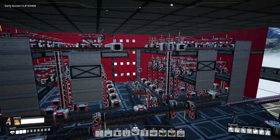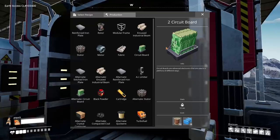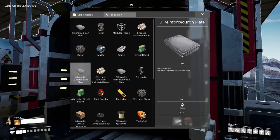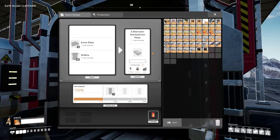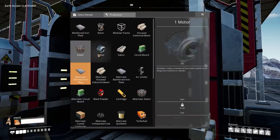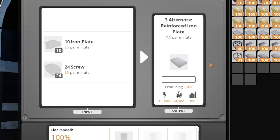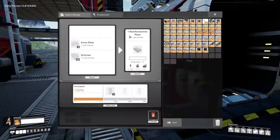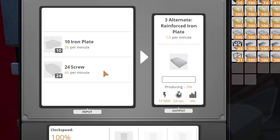Nowadays it's not really a question of if we can do things — it's the question of how we're gonna do things. And the thing with these reinforced iron plates is there's a lot of ways to put them together. There's the original recipe and two alternates. The original recipe is horrifically inefficient, but one alternate is pretty good using wire and iron plates. However, I first want to look into the third option: a reinforced iron plate recipe that just uses more iron plates and screws — essentially a straight-up upgrade from the default recipe. It might work very well for us in this late-game production.